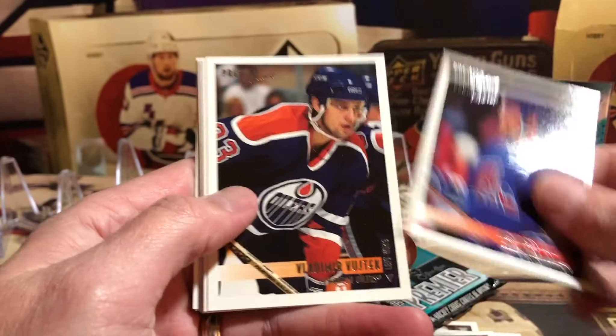NHL Prospects - Jason Cullimore. Two packs to go. Tools of the Game - Mark Tinordi, right on the front. And another Dominic Hasek with the Tools of the Game - I like Dom, he was one of my favorite goalies growing up. Luke Robitaille, gotta love Luke. Potvin. NHL Prospects - Eric Fichaud. And Tools of the Game - Mark Tinordi. I think we got doubles of every hit in that pack.